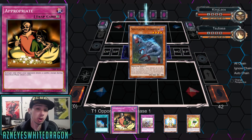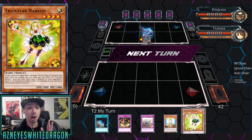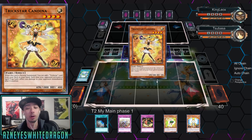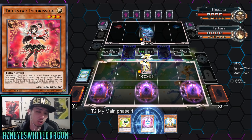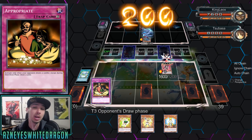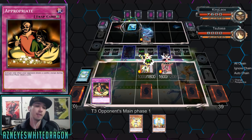What is up guys? I'm here to showcase a completely different way to play Trickstars. A lot of you know that archetype for being a deck that just wins first turn. But what if I told you there was a way to play completely different? You're not essentially trying to beat your opponent first turn, although it can still happen. We're actually utilizing this old-school card called Appropriate. It is a little bit slower, but that's why it's completely different.